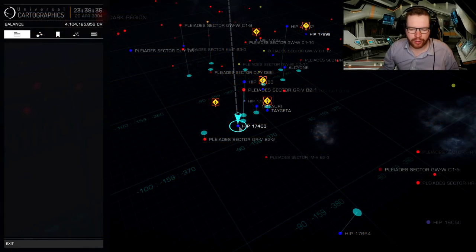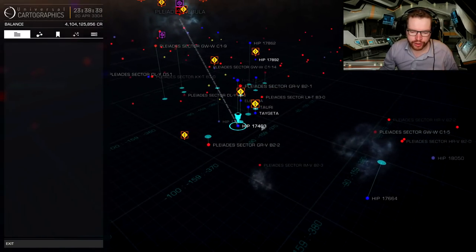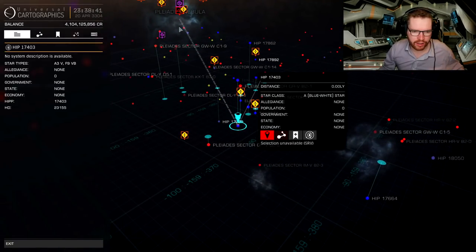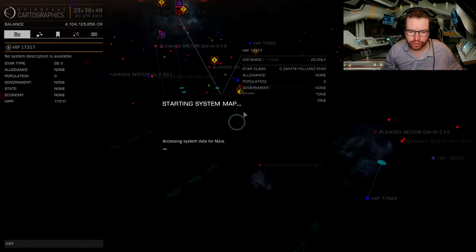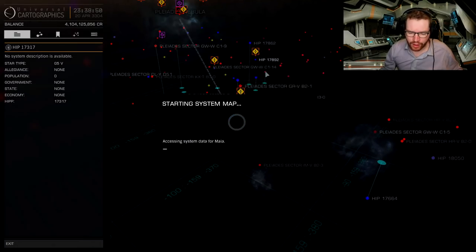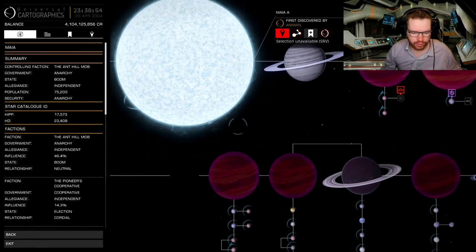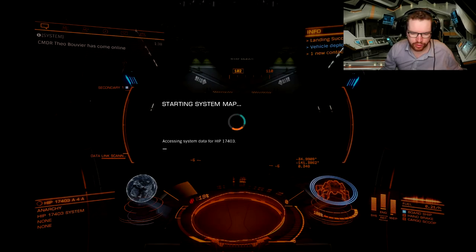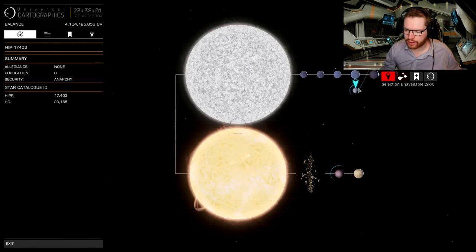The first thing you want to do is come to HIP 17403. You can see it is not far from Maia — only just shy of 29 light years out — so you should be able to make that in just one jump, very close. Once in system you want to head to moon A4A. Here is the system map — planet A4A — and again you'll want to bring an advanced discovery scanner.